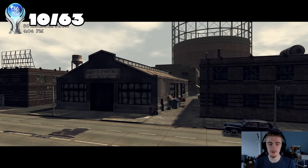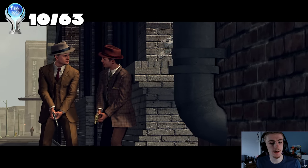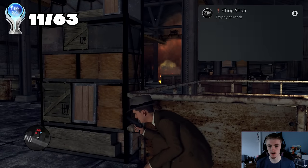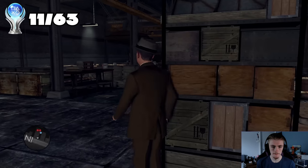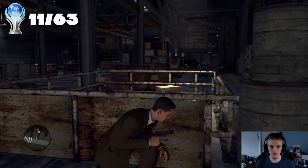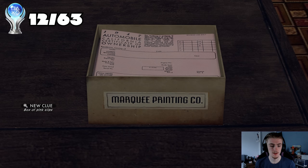There's a trophy here I want to get - shooting that engine thing you can see hanging. It falls and kills someone, but it's a bit lucky whether someone will be near it. Got it - 'Chop Sharp' - during the industrial street raid, kill a gangster by shooting the hanging engine block. Now we can go into John Wick mode and start blasting. Another trophy - 'Racing for Pinks' - find and inspect all marquee printed pink slips.